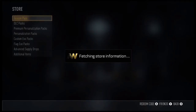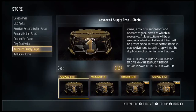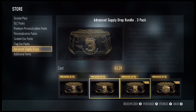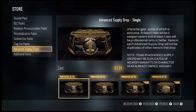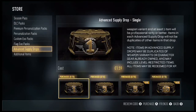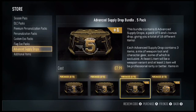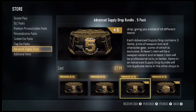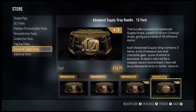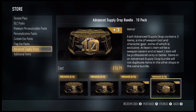If you go down to the store and then to advanced supply drops, you can see I haven't bought any. The limit goes up to ten. You can buy a single advanced supply drop for £1.59, a three-pack bundle for £4.39, a four-pack bundle with an additional bonus for £7.99, and a massive ten-pack bundle for £16.99.